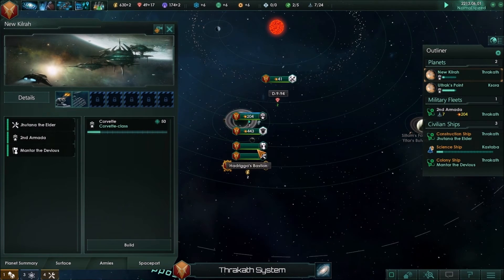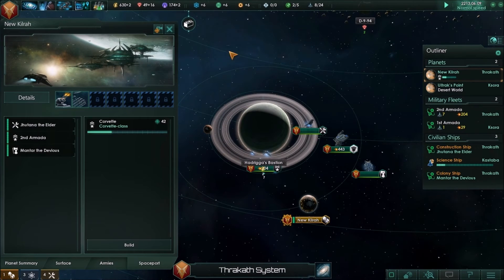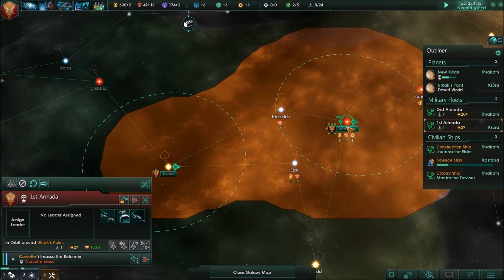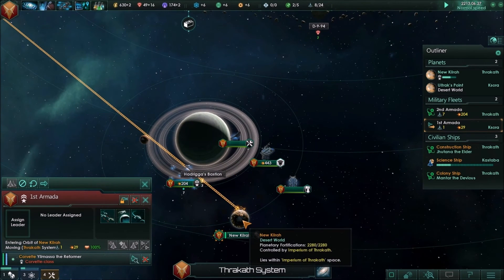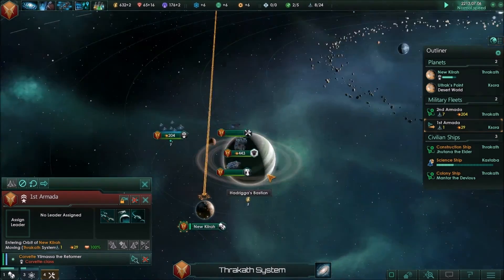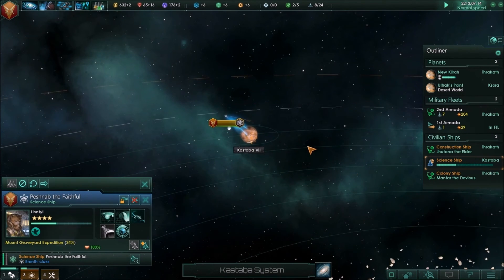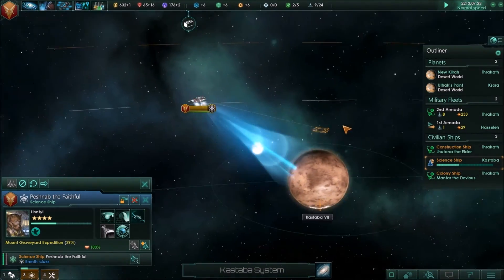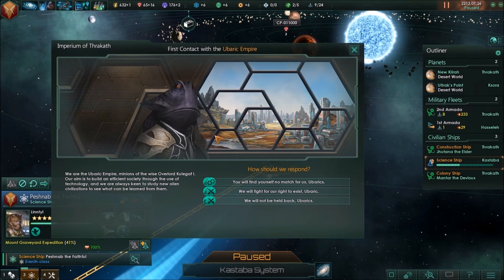Corvettes are being built here and we're up to 204 strength. Our corvette's ready to go — let's send him home. First armada, go ahead and dock there, and when he gets up there we'll have him join the group. That is going to do it for me — progress is made. Our colony's all set up with a spaceport, our science ship is finishing up the graveyard expedition. That will have to wait for another time. Thank you so much for watching — this has been Sokka. Like, share and subscribe if you are so bold, and I will see you in the next Stellaris video. Take care — we'll meet those guys next time!